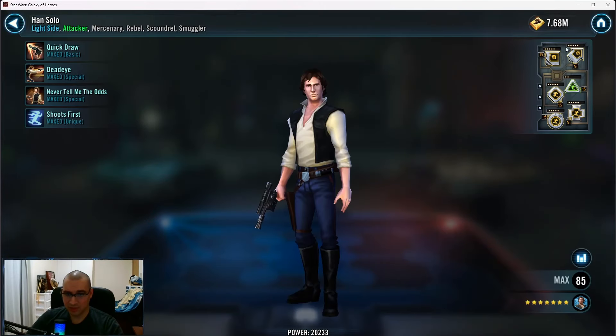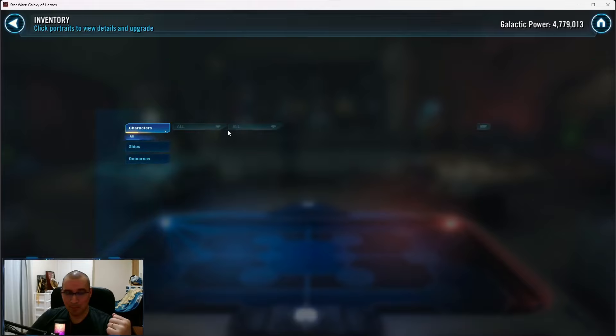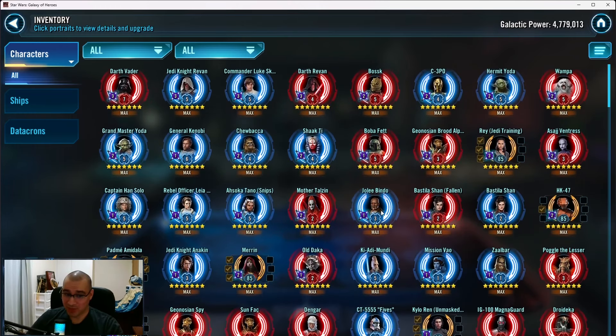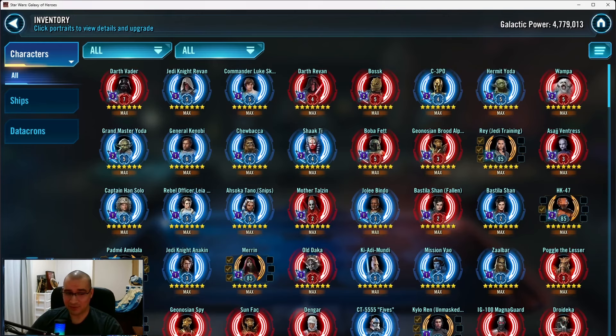Get some mods on these characters. Even at Gear 12, Han Solo is good — get the right mod sets. This is a really bad mod; you've probably had it on him for about five years. There's going to be a mod playlist — building plus-25 speed mods and my entire mod playlist. Watch those mod guides; they're going to help you out a lot with building your mods. Mods are important, especially where you are in the game. You need to develop a mod roster. Also, if you're unsure how to farm, I have a farming pathway guide and my Amazing Guides right here — how to gear from level one all the way to Relic 9.